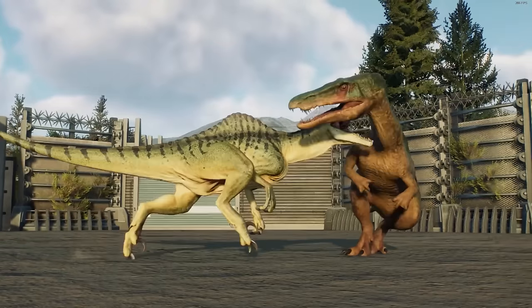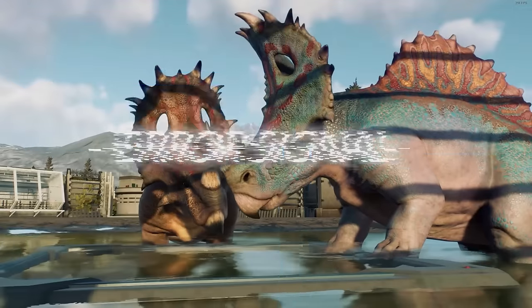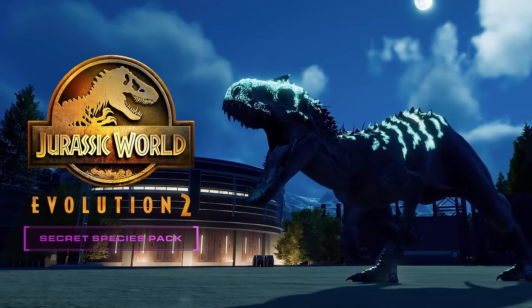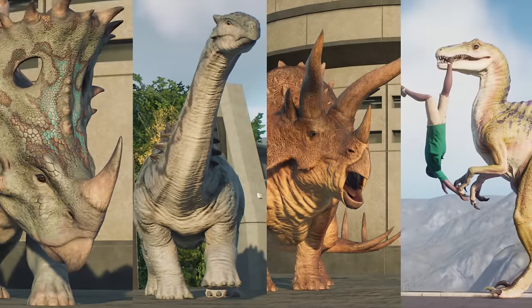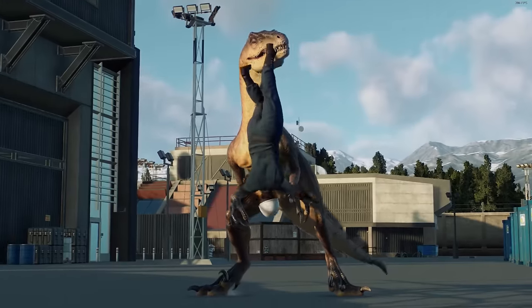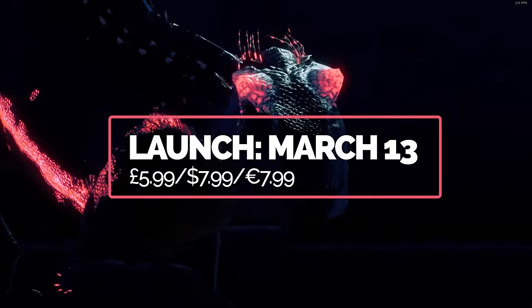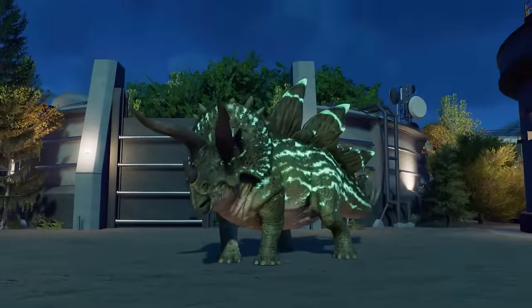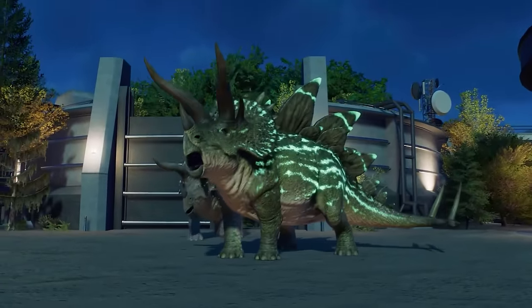This is your high security clearance for an early access look at the brand new DLC for Jurassic World Evolution 2, the Secret Species Pack. In this video, I will show you the four new hybrids, the amazing new skins, and the new animations. The Secret Species Pack launches tomorrow, March 13th, on all platforms. But in this video, we'll uncover the secrets of the Secret Species Pack a day early.